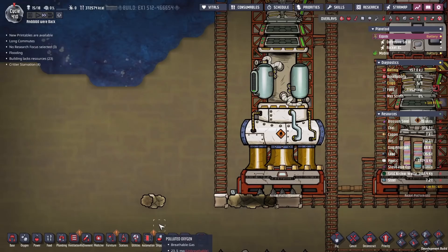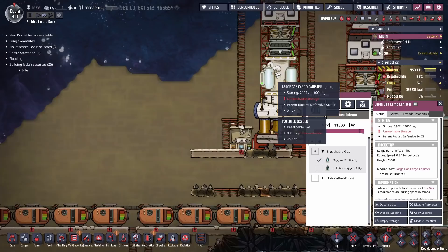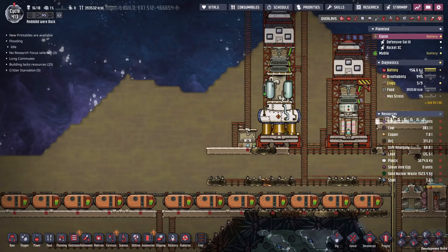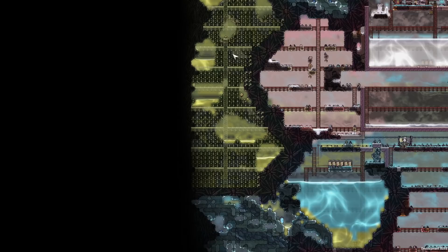You can use these new modules. I think we'll wait until we get about 3,000 kilos — that'll give us 50 cycles of oxygen for one dupe. You can really load these things up if you want to go on some really long missions. While that's going on, I think we're going to do a little bit of excavation. We haven't been cleaning out the whole map, so we'll get rid of that slime biome.